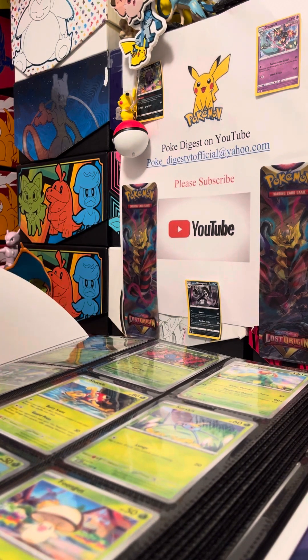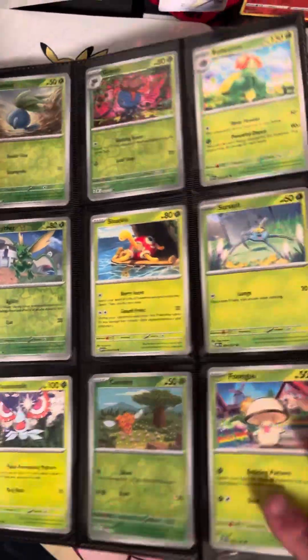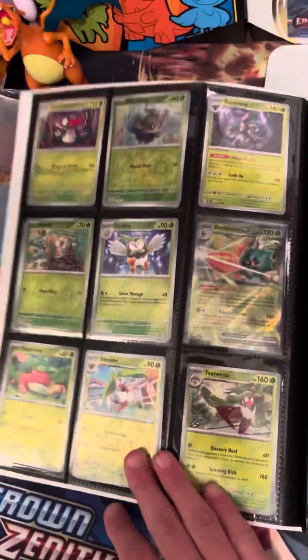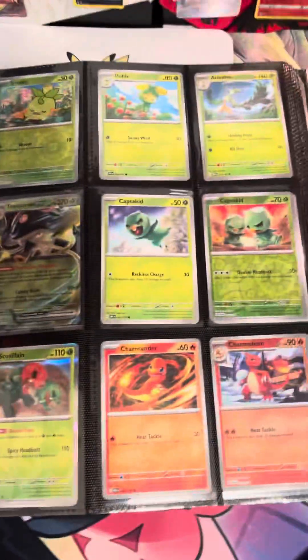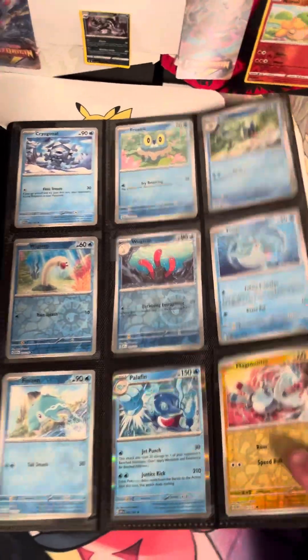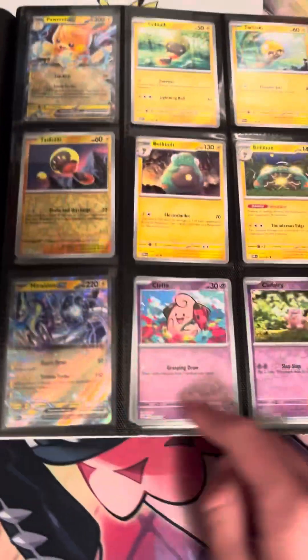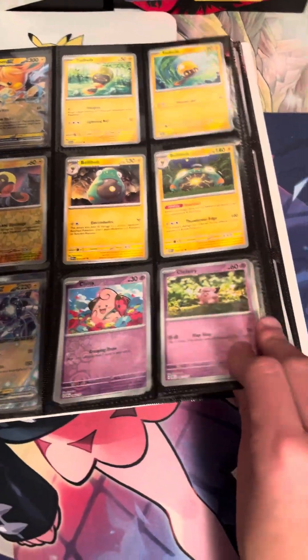Okay, this is the start, this is the first page. If there are any ultra rares I'll point them out. We got Decidueye EX, Toadscourt EX, Victini EX, Ice Cube EX, then Tyranitar, Palmy, and Mariodon EX.